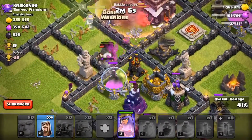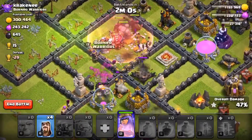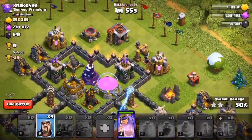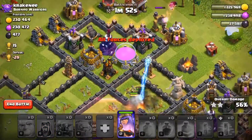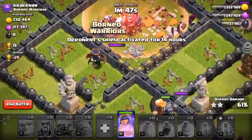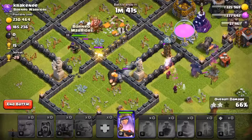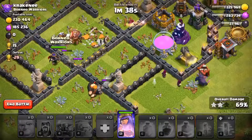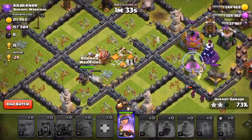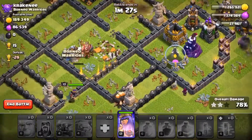Maybe that helps, maybe it doesn't make a difference — whatever, I wasted a spell. We're going to beat this base, I want to get that dark elixir. Honestly, I don't even know what to say at this point — we're just watching a cleanup. This doesn't look like it's going to be a triple. Looks like we're going to get the two star on this one, but we got a decent amount of loot — it's worth it. We didn't lose any trophies.